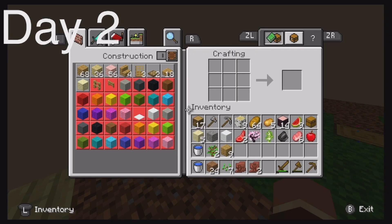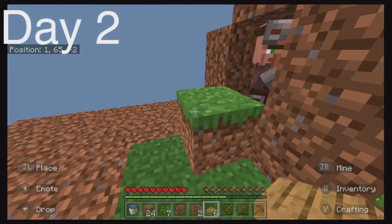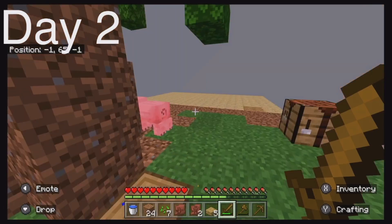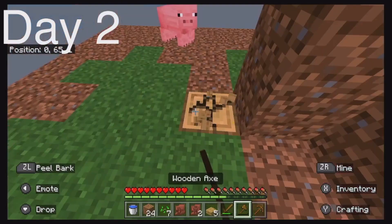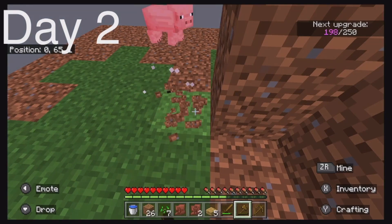I think I want to make a slab so baby zombies don't get through, and I can trade with the villager. This is good — I'm just gonna keep letting the block go.